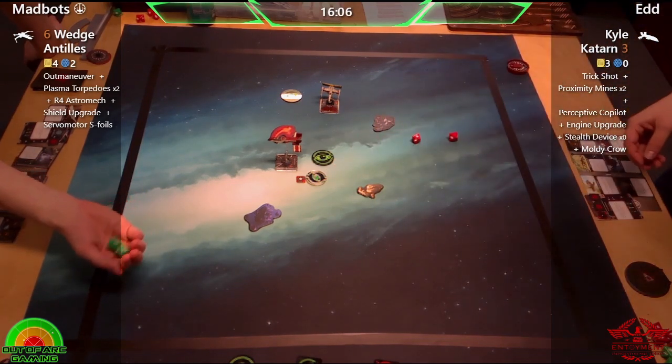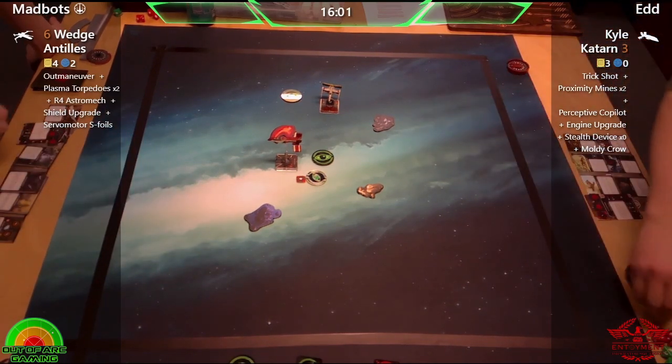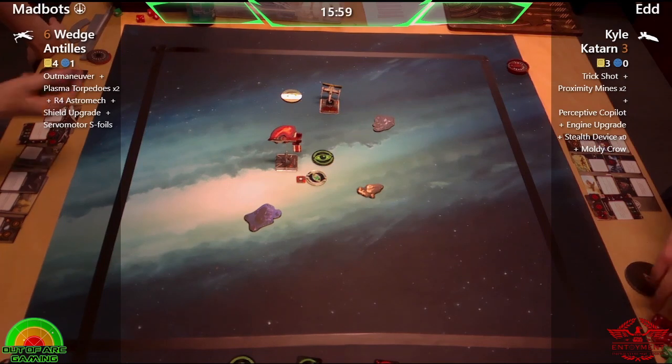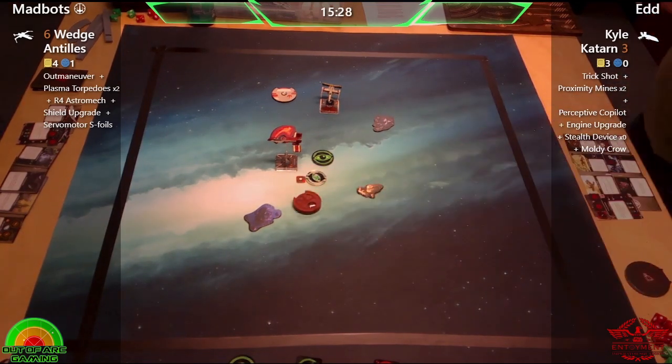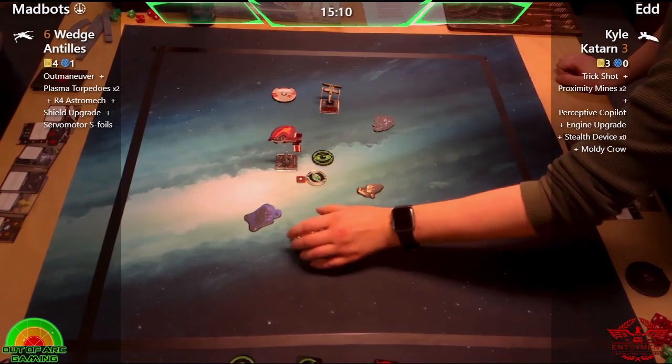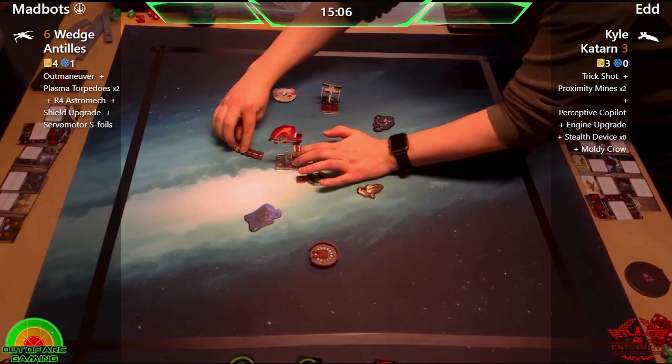Mines have done really well — we've seen some absolute crazy shenanigans with them. That's another damage through from Wedge there, and he's plinking away. But I'll tell you what, that HWK is doing a lot better than I expected against this ship. Oh — no drop of the proximity mine yet? That does surprise me.